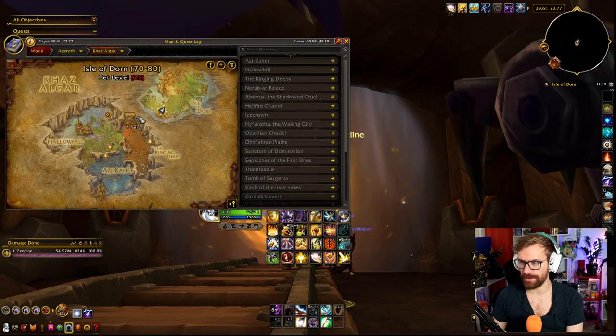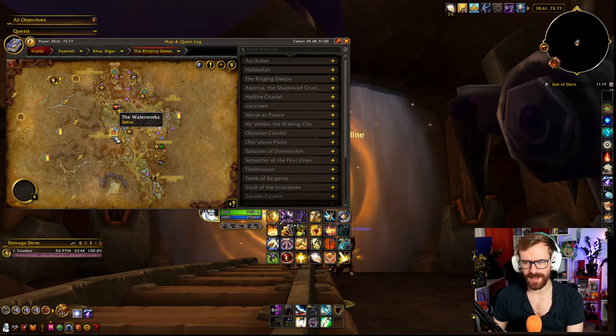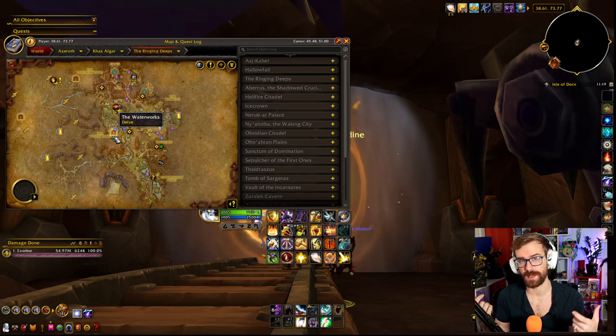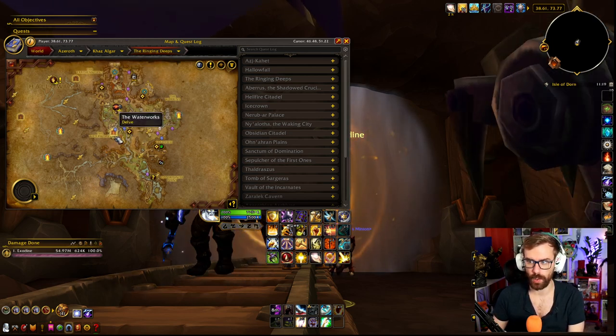We also have the Ringing Deeps, which is Waterworks. The story is Stomping Some Scents. That one's actually really easy — you can skip a lot of mobs. You can fill up on the gears that you need by using the stomp on dead kobold bodies way before you ever actually even get to the end of the delve, so you can skip a whole lot of mobs in that one.